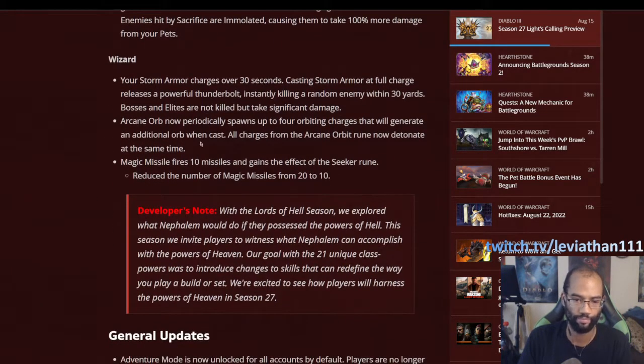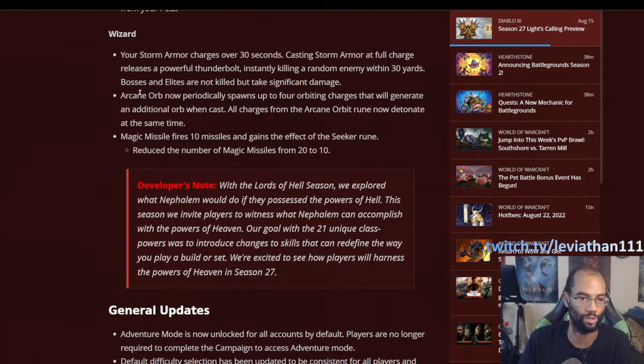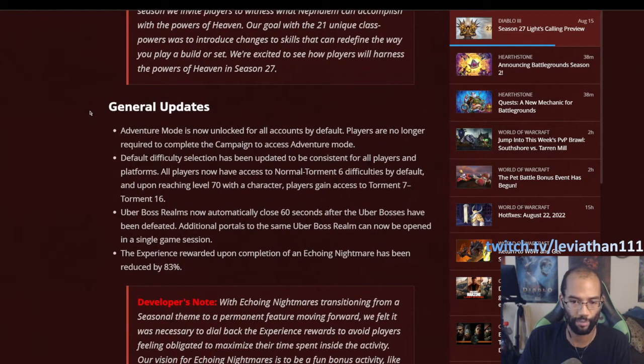For the Witch Doctor, the Bogodile power was supposed to be really insane — doing crazy amounts of damage — but I believe it's been fixed so it won't be super OP on the live server. It should still be the best one for Witch Doctor. For the Wizard, the Magic Missile one was supposed to be pretty good, and the Storm Armor was doing instant kill things, but they reined both back in. The more exciting thing for Wizards is the changes they got to Meteor — that happened right around when PTR ended.